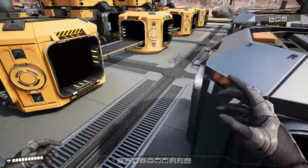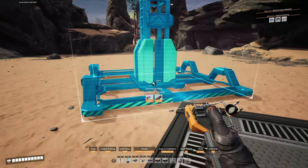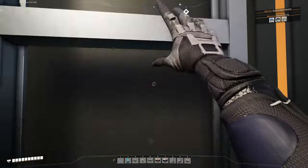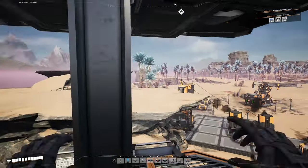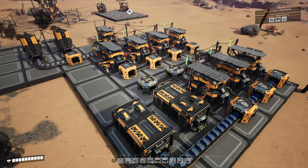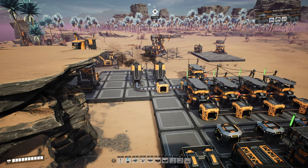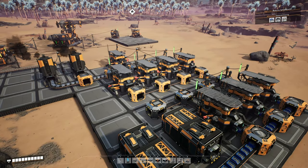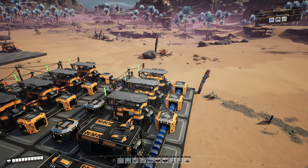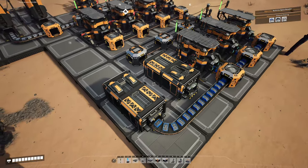Another thing we unlocked with base building was a lookout tower, so I'm going to put one down here so we can take a look at our handiwork. You can just run right up it and it helps you view your factory from above. Here's our beginner iron rod and screw factory - we're using this entire normal node, 60 iron ore per minute making 60 iron ingots per minute, using four constructors to make 60 iron rods per minute, then using half of those to make 120 screws per minute.